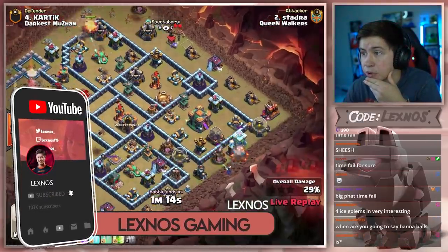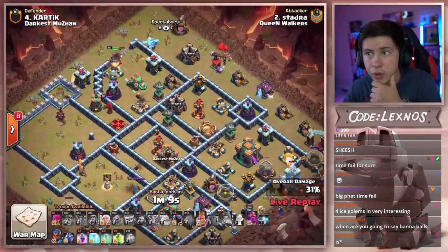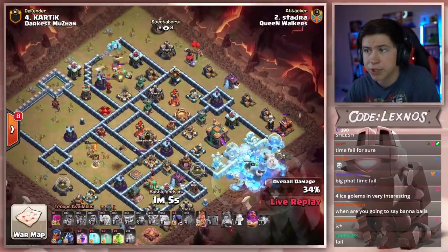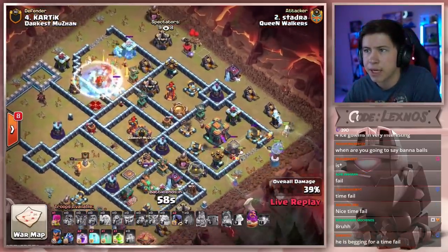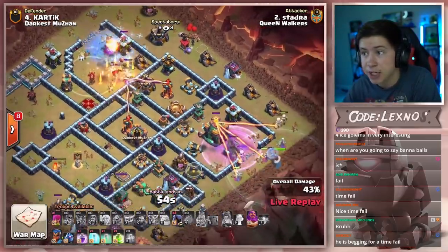Ice golem and super witches from four o'clock. King on the top side. The unicorn is pulling over to the king because the queen died. We wall break into the town hall. Warden with the three super witches and one healer — that takes a seeking air mine to the face. One healer we brought and it didn't get any value. Invisibility spell on the king, but he's not going to be able to take out the scatter shot because it's invisible.